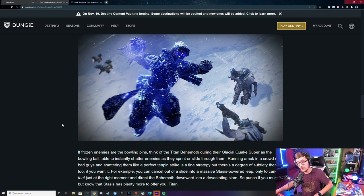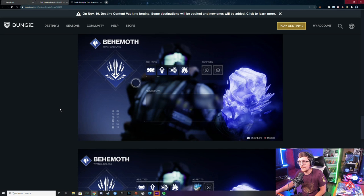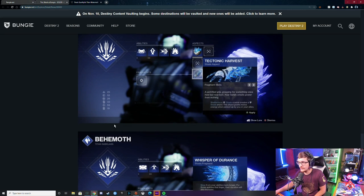We were Hunter mains — well, we'll have to wait till we see the Hunters. But Titans have me right now. Running amok in a crowd of bad guys and shattering them like a perfect 10-pin strike is a fine strategy, but there's a degree of subtlety there too if you want it. For example, you can cancel out of a slide into a massive stasis power leap, then cancel that at just the right moment and direct the Behemoth downward into a devastating slam. Punch if you must, but know that stasis has plenty more to offer you, Titan.